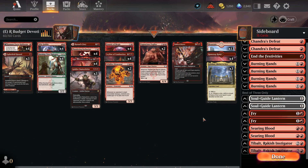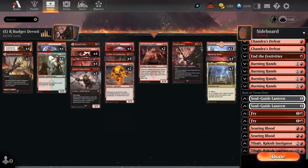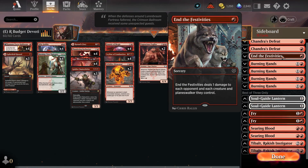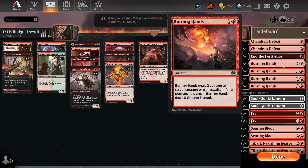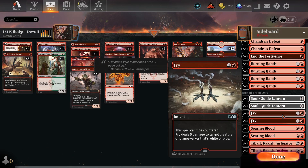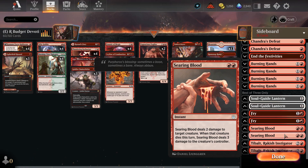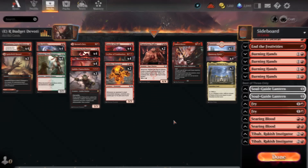For the sideboard, it's mostly specific burn spells to handle what we can't deal with in the main deck. Chandra's Defeat is for enemy red decks. End the Festivities handles mostly tokens and does an extra point of burn damage that triggers Wildfire Elemental. Burning Hands is for mono-green devotion decks that go really big. Guided Lantern is your graveyard hate. Fry is for spirit decks and mono-white decks like Angels. Searing Blood deals extra damage to the creature's controller. Tybalt Rackus, Instigator handles life-gain decks by turning off their life gain.